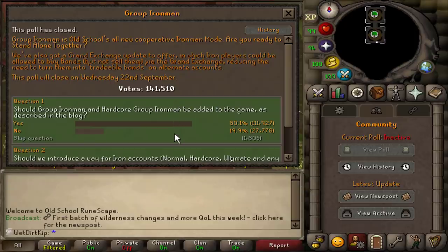It actually passed! I'm actually really surprised. Group Ironman is coming out October 6th, which is probably just a couple of days after seeing this video, although right now it is September 22nd. I can't believe that passed, dude. I'm actually really shocked.